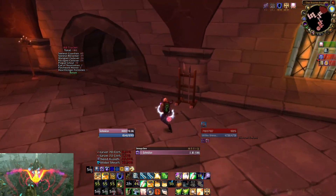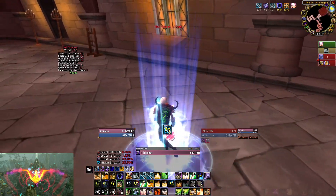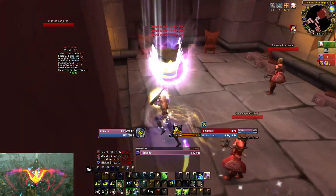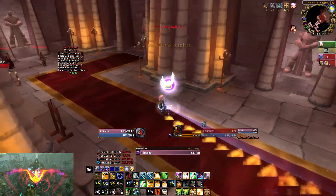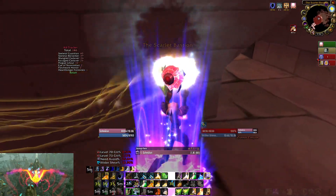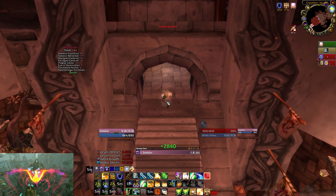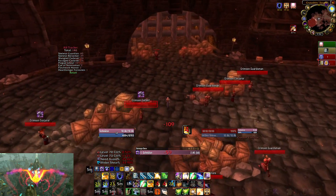From the start of the pull I just run straight and don't stop. All mobs that I avoid are pulled automatically from the body aggro. In this part I think you all do the same. And here I aim for this plate on the floor, wait till I get charged, and then I use my rank 1 consecration.